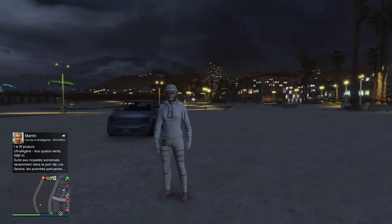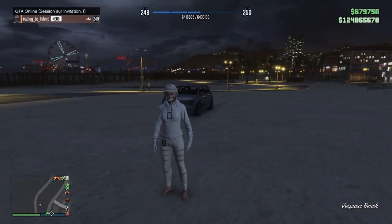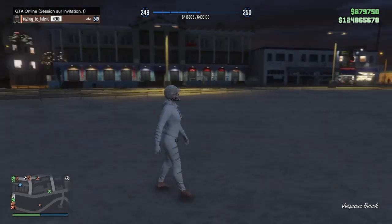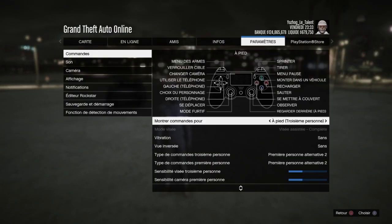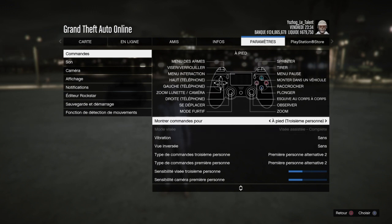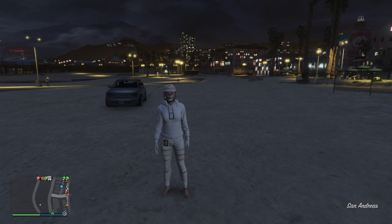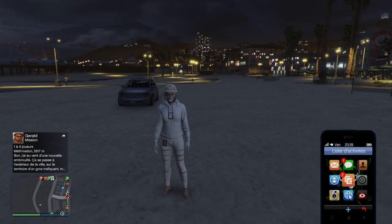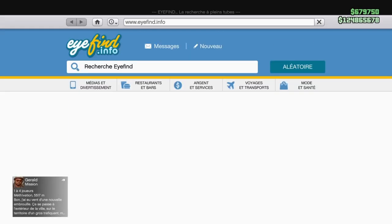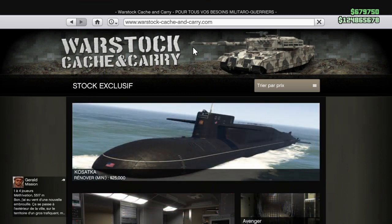Pour commencer, il faudra être en session sur invitation ou en session publique, peu importe, avec un mode de visée libre ou un mode de visée assistée, peu importe — les deux modes de visée marcheront. Vous devrez aussi avoir le sous-marin pour réussir le glitch. Le sous-marin se trouve sur le site Warstock, au prix de 2 millions de dollars. Il est obligatoire pour réussir le glitch.